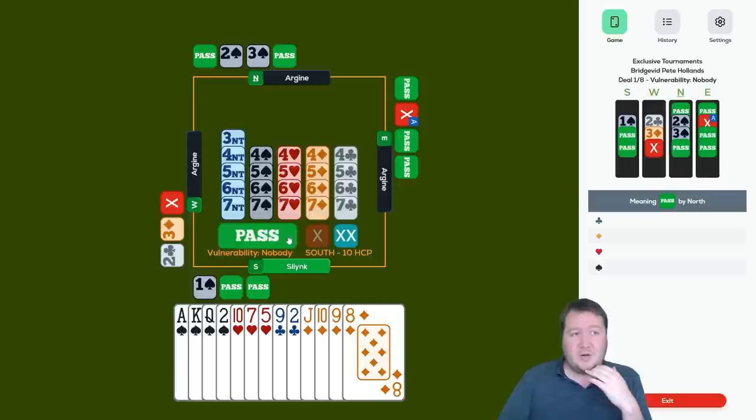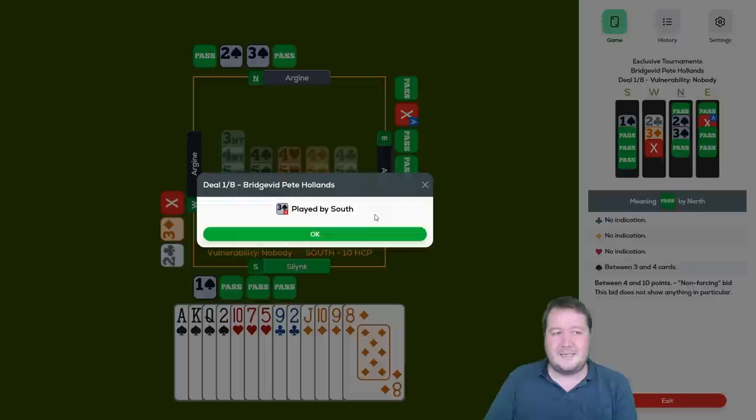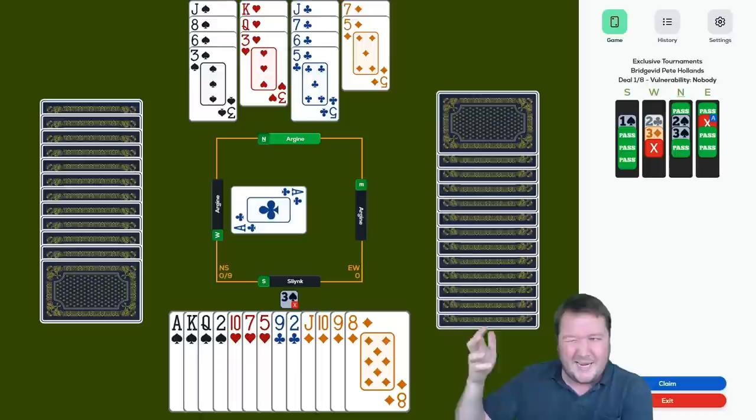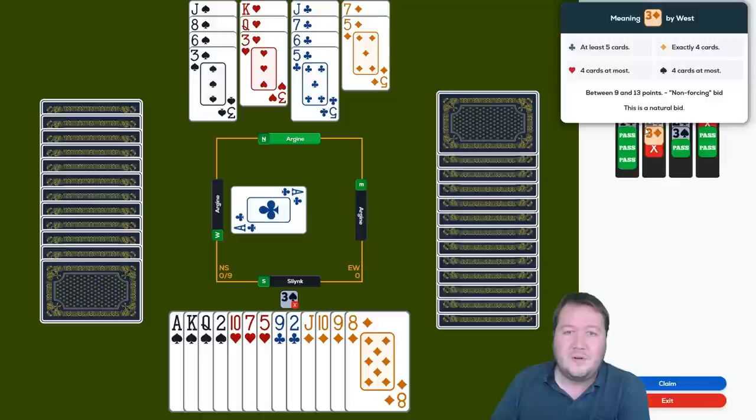Partner pushed on to three spades. They think we've got a nine-card fit and we got doubled for our efforts, as we had them in three diamonds. Now we're in three spades doubled. They did not have a fit, but I would have much preferred if it went one spade, two clubs, three spades. My partner has got some defensive values with King-Queen third heart, so I get why they didn't want to do that, but they still have defensive values when the opponents are in three diamonds.